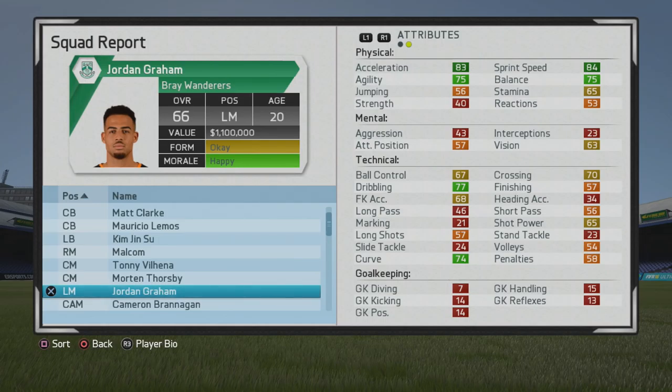You can see a couple green stats there in the tackles, with dribbling being the main one. Crossing is pretty solid as well, with some very good curve. We'll see how he continues to grow.